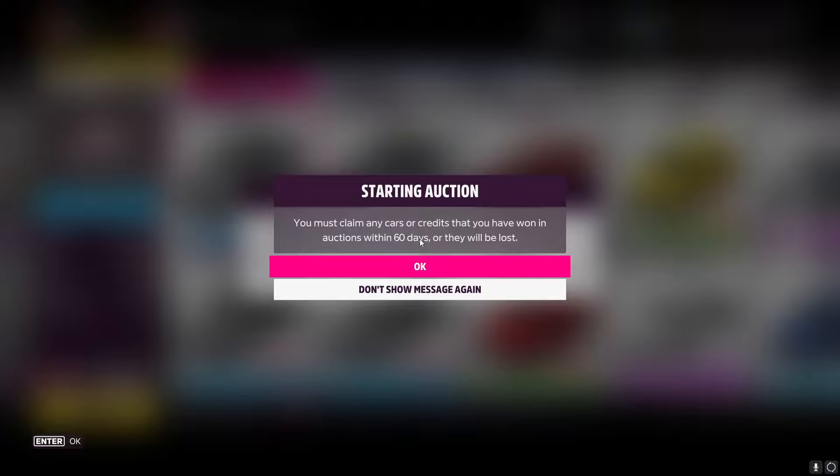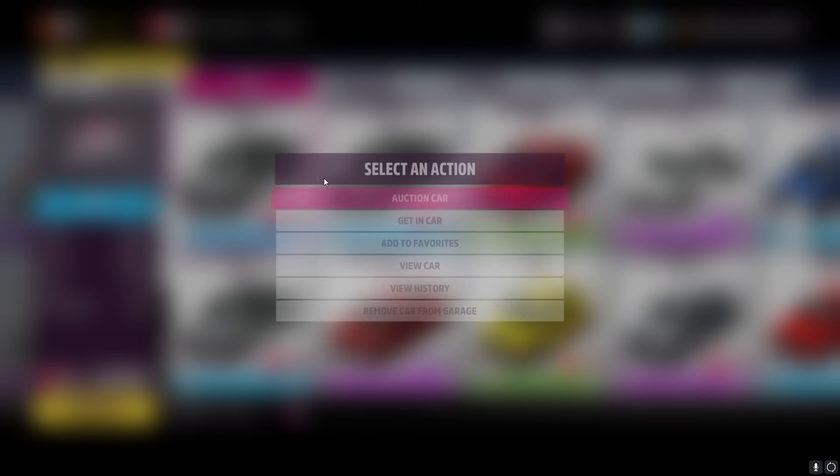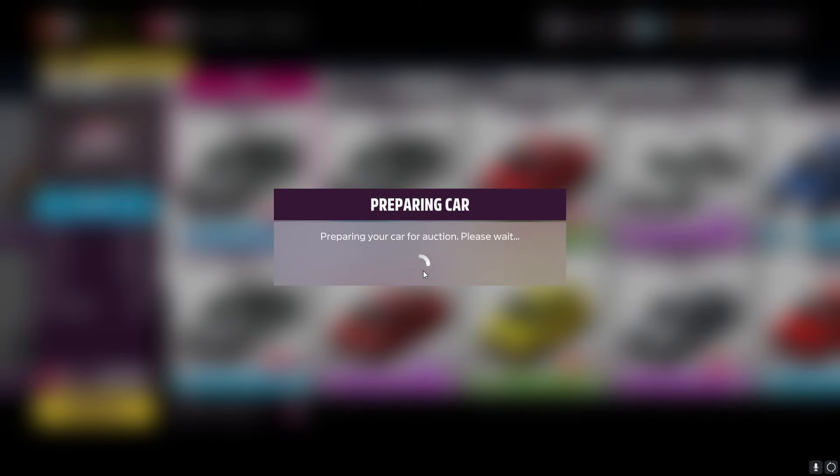You need to pick up the money within 60 days, but it never lasts 60 days so it's fine. Just enter it to get the money. Car is being listed — car got listed. You can now do the same thing again. Car listed, 3 hours, 20 million — done. That's pretty much how it works.